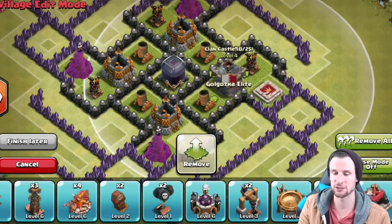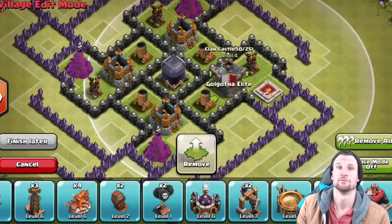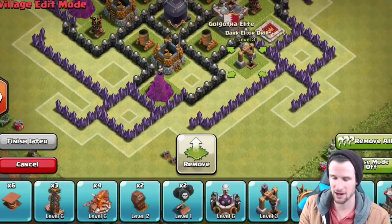We're going to bring our clan castle in right there. It is a little bit exposed, but I really wanted to protect my dark elixir, which is why the dark elixir is in the middle and not the clan castle. If you want your clan castle in the middle, put it in the middle — it'll still be good.